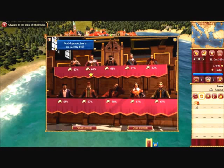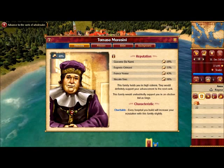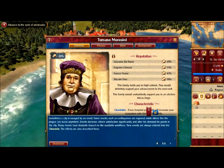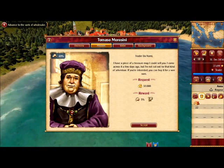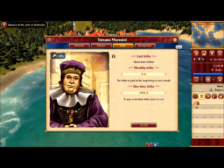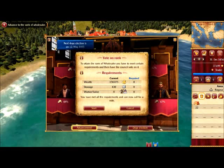It's all over 50%. One guy — Tommaso Morosini — has a star, which could mean he wants something from us. There's a tip: sometimes a city is ravaged by an event. He has a treasure map he could sell me for 10,000, or I could bribe him. But the numbers look okay so I'll just try to advance without doing anything more.